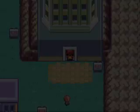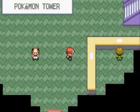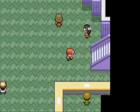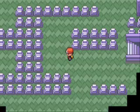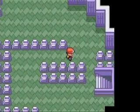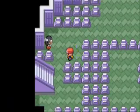Pokemon FireRed Walkthrough Part 2.22. We're going to go into the Pokemon Tower and do pretty much what we need to do — go through here, defeat the trainers, and put down the Marowak.